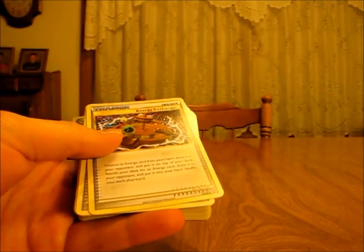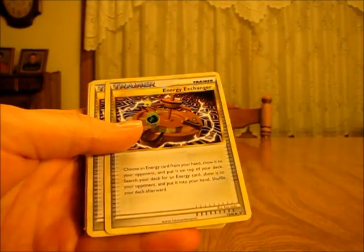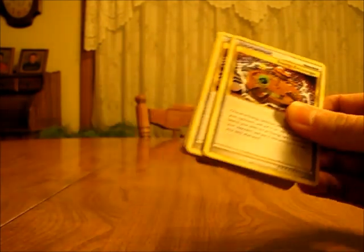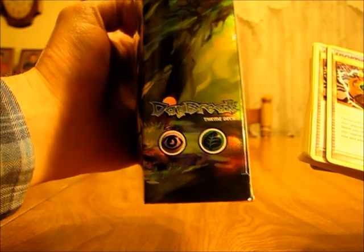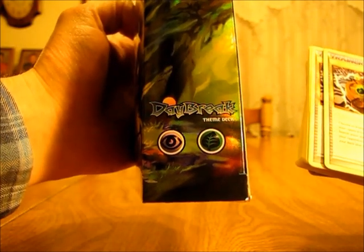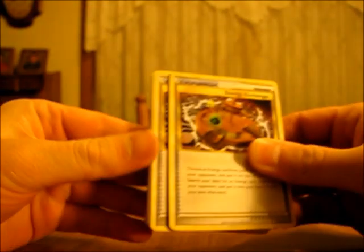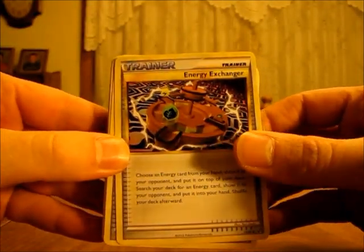A lot of people ask me what's the best way to get energy cards, and it's definitely to buy these theme decks. You always just look on the side of the box to see what types of Pokémon are inside, and then on the back you can see there's eight psychic energy and ten grass energy. So if you're trying to build your own deck, you can just buy a theme deck and get the necessary type of energy.